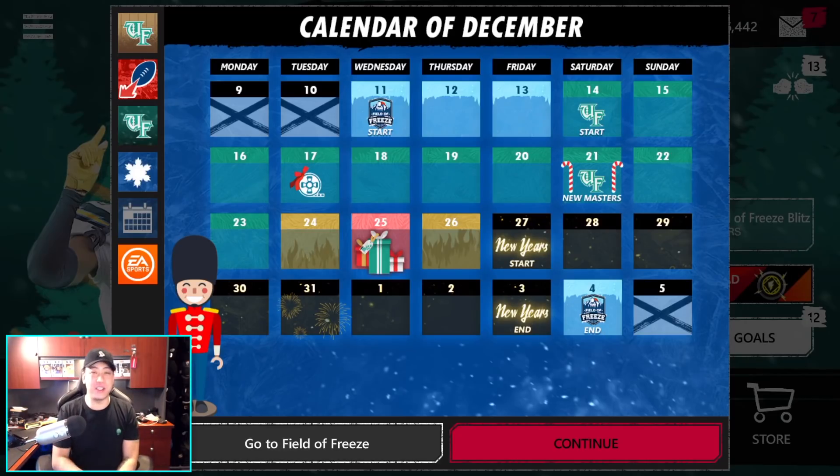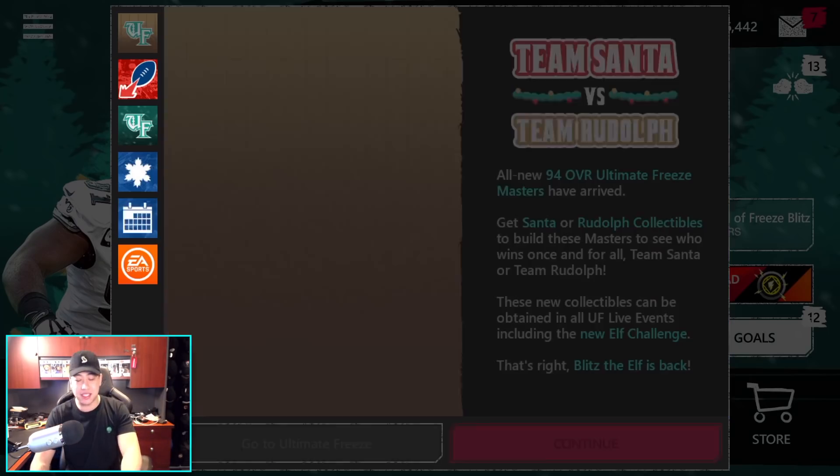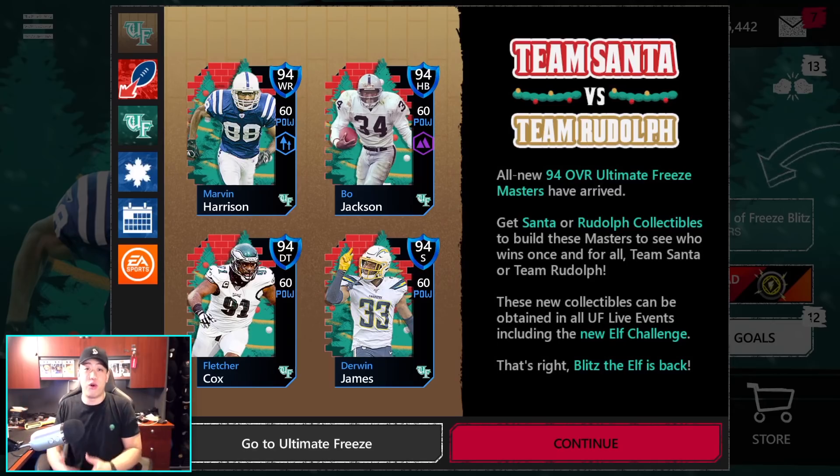What's going on YouTube? It's Nick from NoobKill coming at you with another Madden video today. Today is the 21st and we know we have new Masters in the game. We got Team Santa versus Team Rudolph - a weird little concept right here. And we got four brand new Masters, all 94 overall with 60 power, which is awesome.